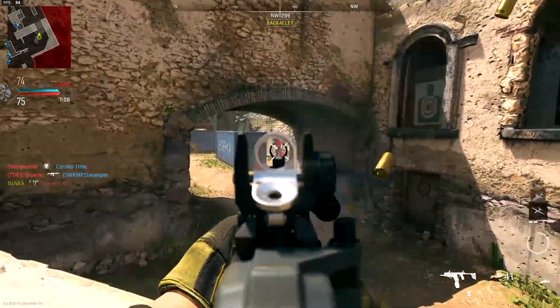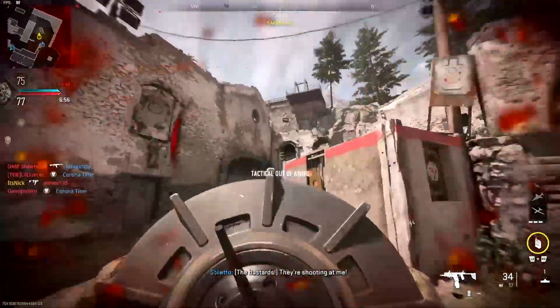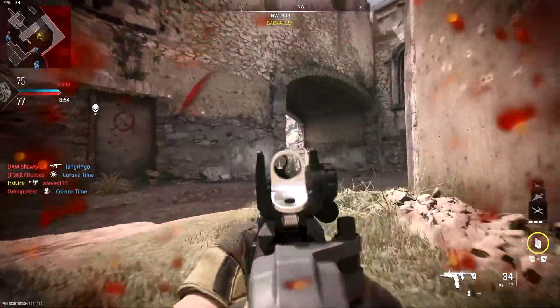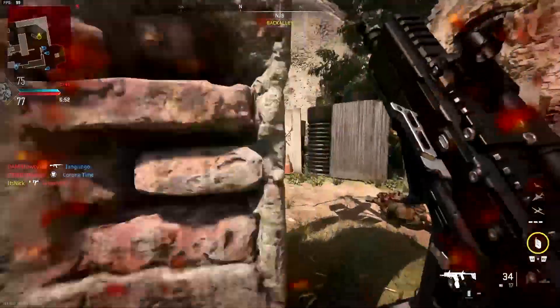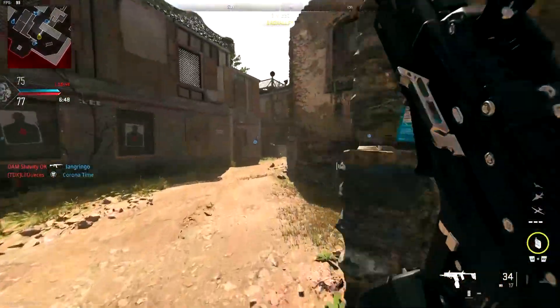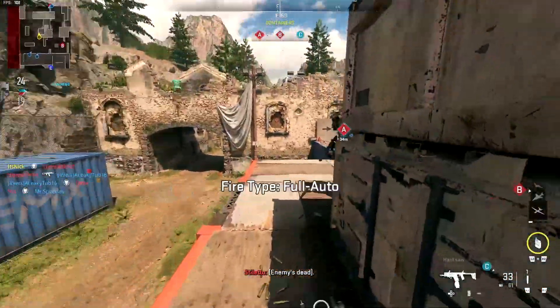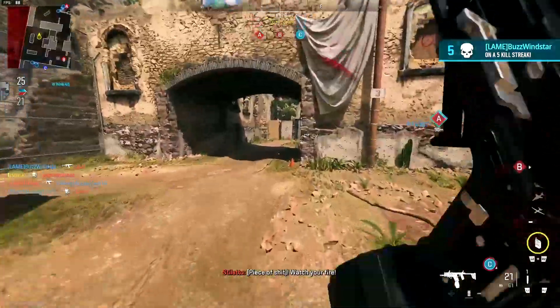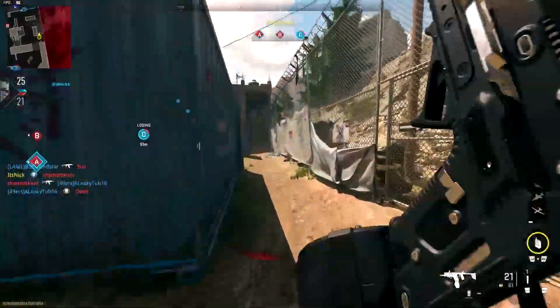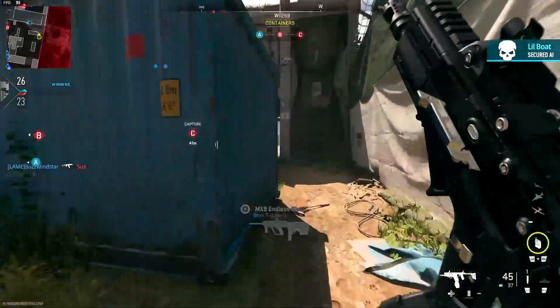I recently mentioned that aim walking speed was kind of useless, but I was wrong — the more I play with aim walking speed maxed, the more I realize it doesn't hurt your accuracy or aim assist at all. It all depends on your play style. If aim walking speed is up you don't have to worry about losing aim assist. I was completely wrong about that and I take it back — I apologize.